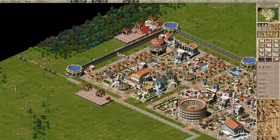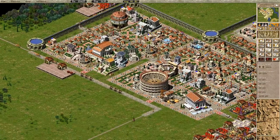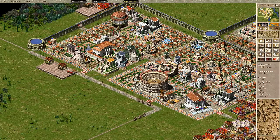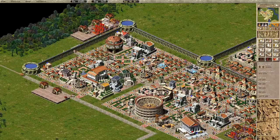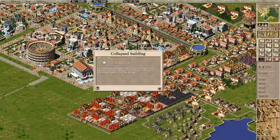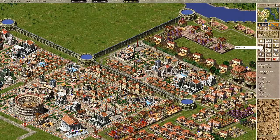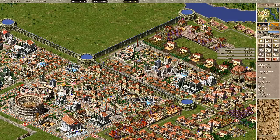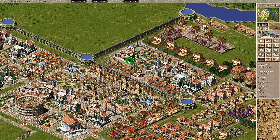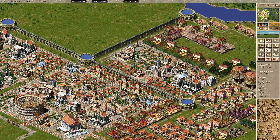Money isn't a problem for us right now, which is really nice — twenty-three and a half thousand. Got two collapsed buildings, a fire in the city, and they collapsed again. Why is it always the barber in this area? Oh, the doctor too.